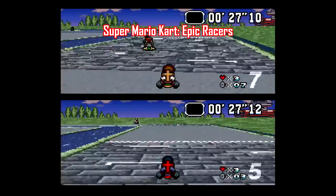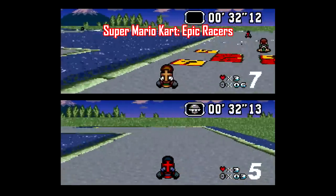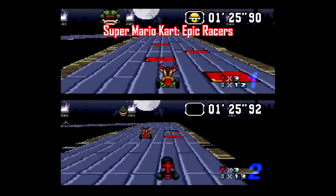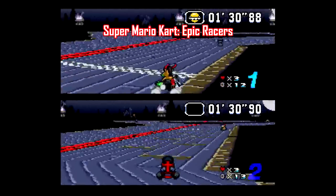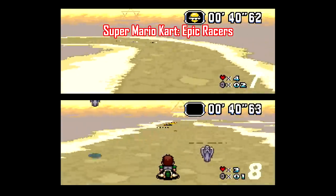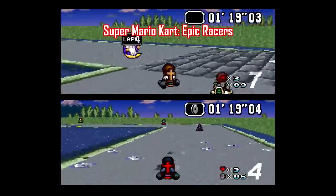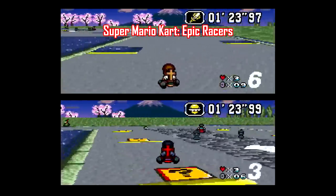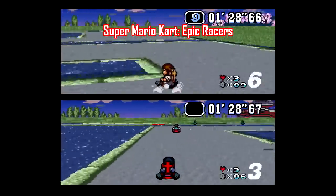Let's get into some Super Mario Kart hacks. This one is called Epic Racers, made by OK Impala, Stifu, and SMK Dan. This is one of those hacks that may as well be a completely new game. There are 20 brand new tracks, 8 new drivers that all handle a bit differently, 4 new battle arenas, new items, and even the controls are tweaked so the driving is a bit tighter and less drifty. This hack is 17 years in the making, going all the way back to 2003, before finally being finished in 2020, and it has a certain polish that makes it play like an official release.